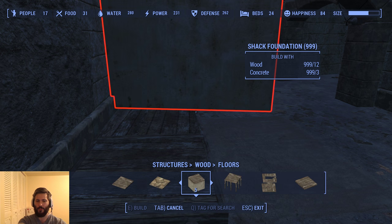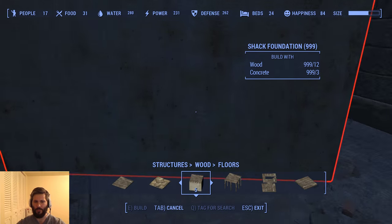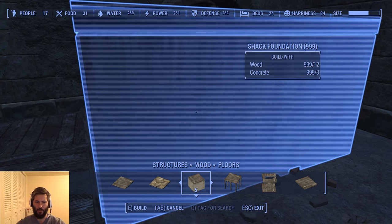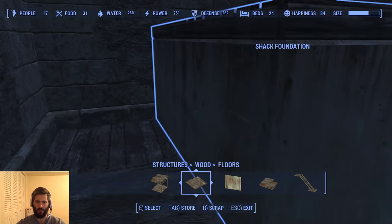The next thing you're gonna do is go to a concrete shack foundation. I haven't really tried it inside a whole lot, but I'm pretty sure people will be able to get up to the top that we're basically going to do. What we want to do is get as close as possible to those little wooden pieces there, and we just place our floor.